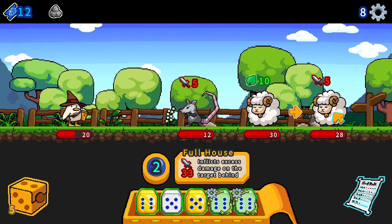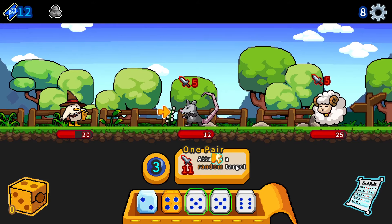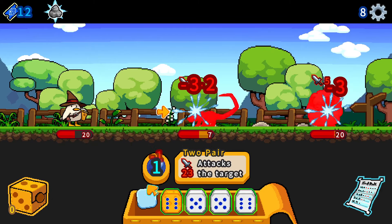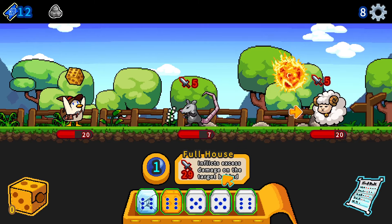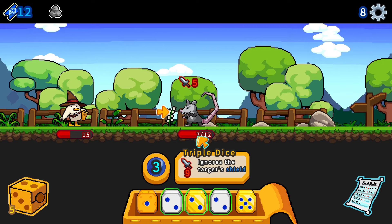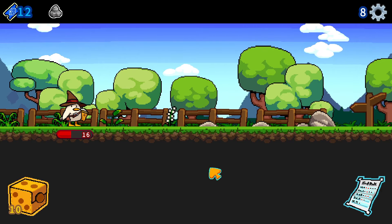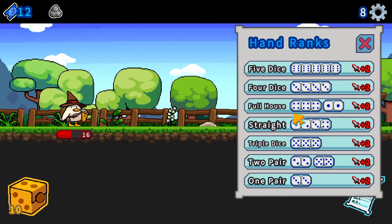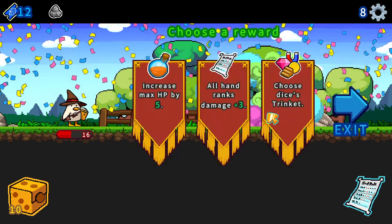Choose a reward - let's go with choose dice trinket: gear, coin, or jewel. Let's go with dice level plus 2, and I'll upgrade with farm mine. 2 pair, can we do better? Let's reroll - first 3 damage, full house, inflicts excess damage on the target behind. We're going to go with ship. 1 pair, that's not enough. Let's continue rerolling - 2nd 3. Can we do even better? 19 damage, let's destroy the other ship as well. The rat deals us 5 damage. 9 is total enough, we can just simply finish this rat off.